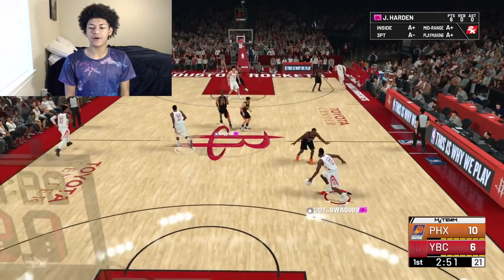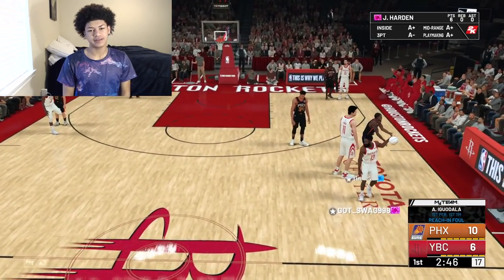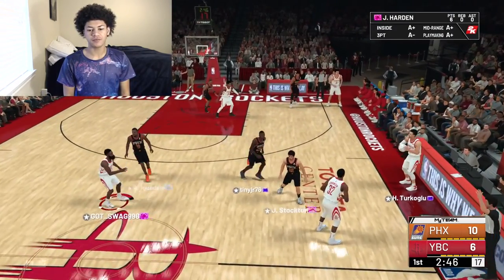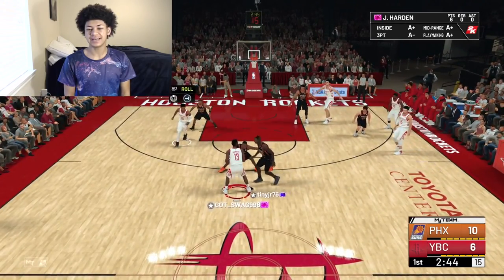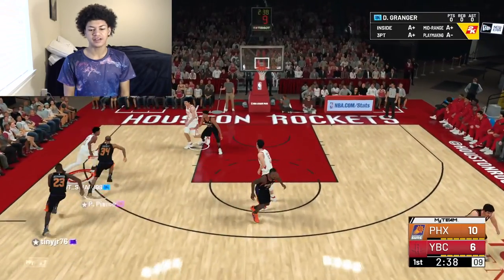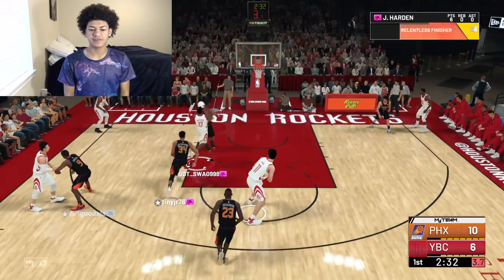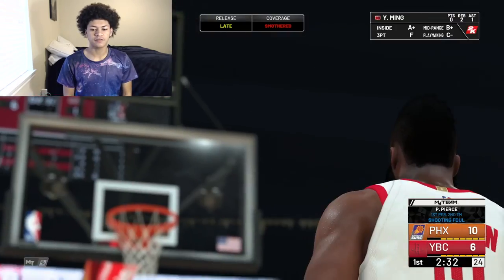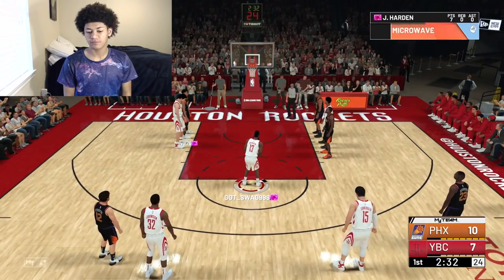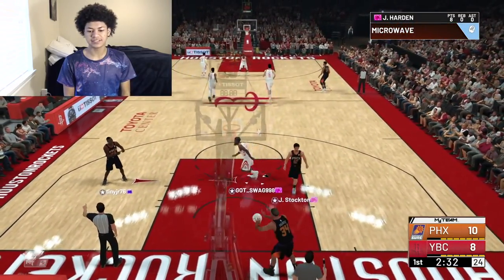After those three buckets by Harden, my opponent switched and is now doing an off-ball strategy. He put Diamond Iguodala on James Harden instead of Jason Richardson. This is definitely going to be a test for Harden — we're going to see if he can perform against one of the best elite defenders in the game. He's sending a double team, even a triple team this early on. We're attacking middle — drawing the foul. Going to be rewarded with two free throws and he does have a good 98 free throw. That's probably the best for a moments card — Harden with 98 free throw, that's the best so far. He does knock down two.